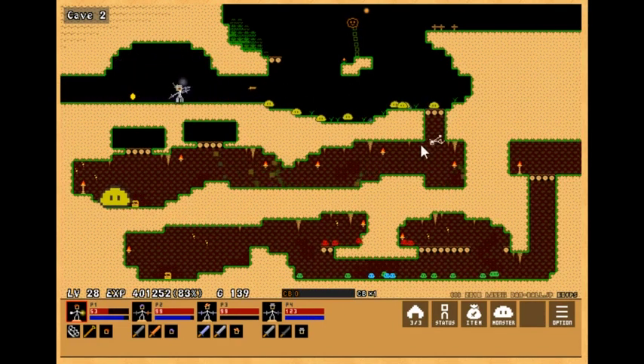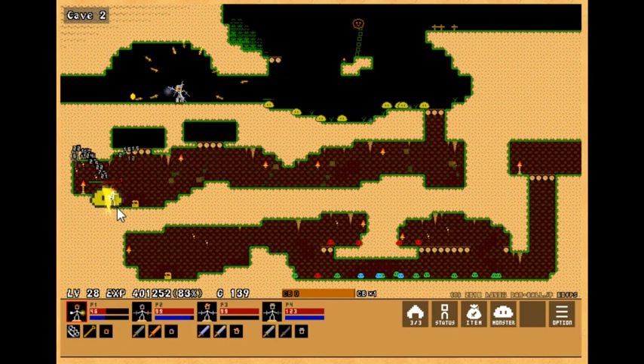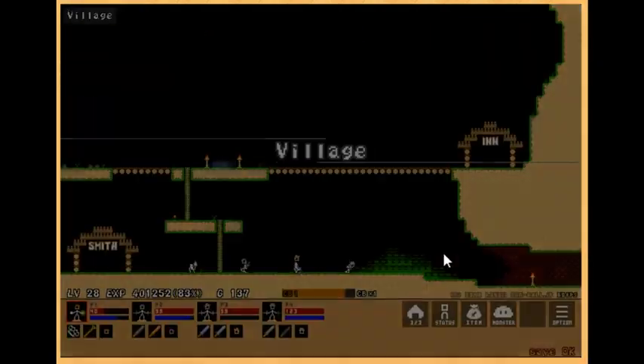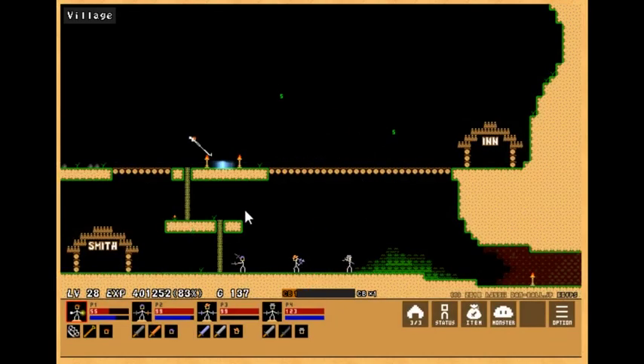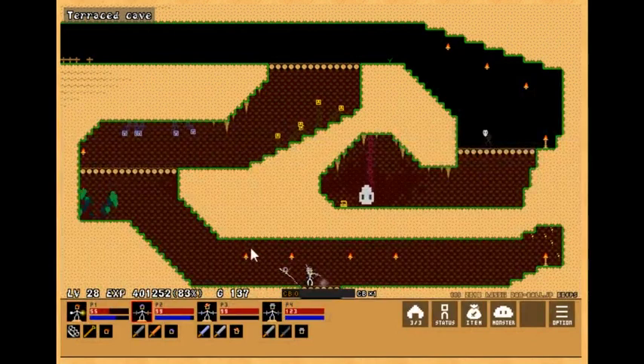Let me drag you down to the other boss down here. It takes a while to charge up, but you can charge it up before you — dude, this just melts bosses. I really like this weapon. Let me go back real quick. I want to try it on the boss that seems to give players the most trouble right now. I just want to see how good this is against it.